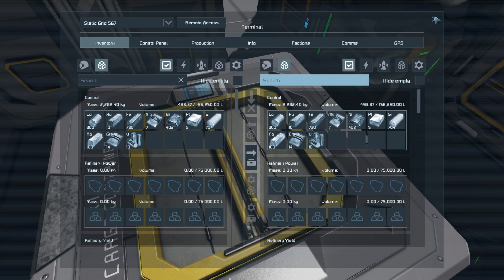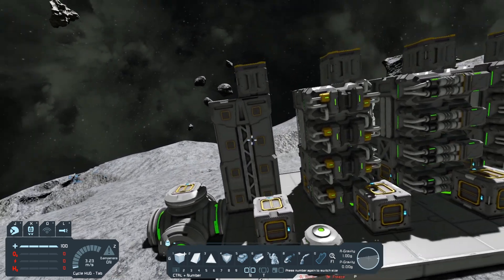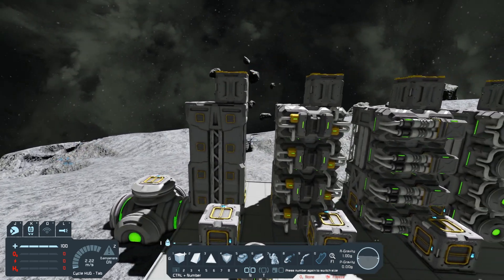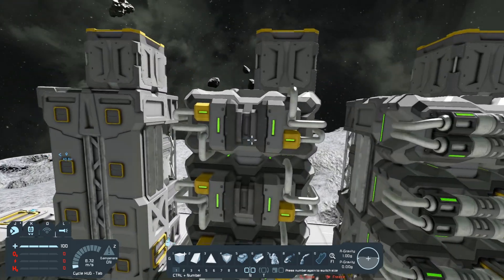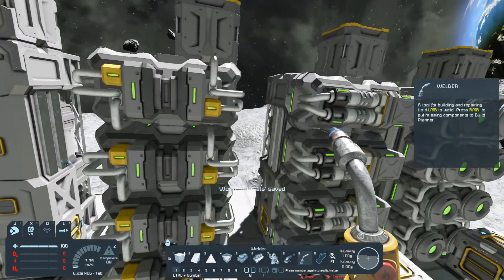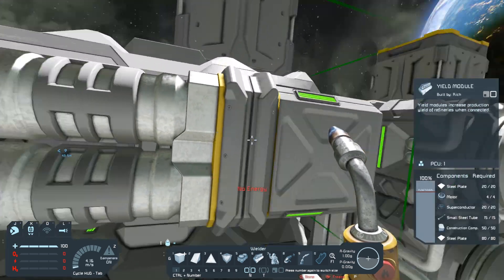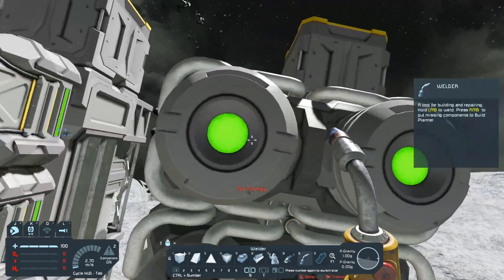I went ahead and did four refineries. This one has no upgrade module - that is the control - so we can check to see the differences. Then this one is the speed module, then we have the yield module, and then of course the power efficiency module.